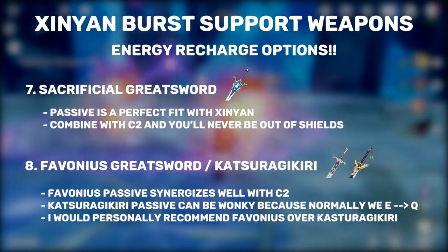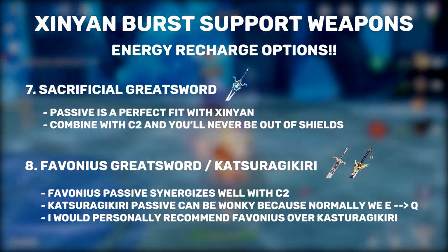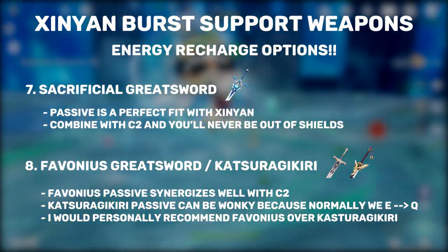You may have to stay on the field for a few pulses of your shield if you have a low refinement Sacrificial Greatsword, but nonetheless this is everything that Xinyan could ask for in a support Claymore. For your other two pure Energy Recharge options, we have the new Inazuma Claymore Katsuragi Kiri Nagamasa, and the Favonius Greatsword.